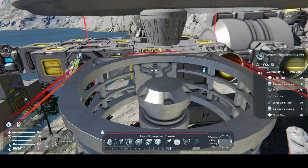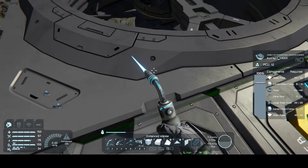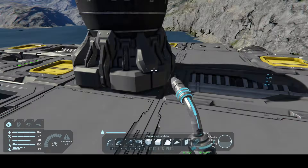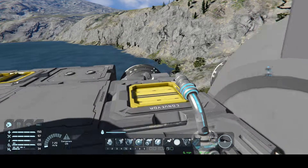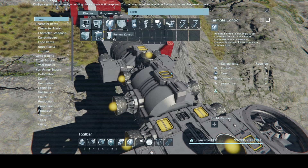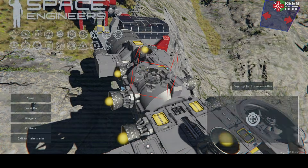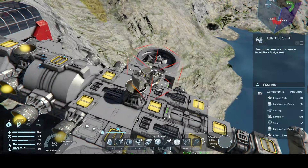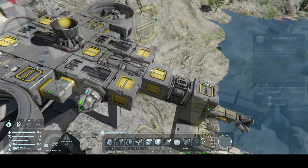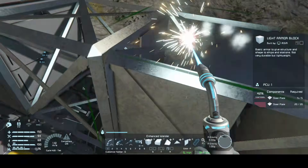To give us some boost in gravity, we add two flat atmospheric thrusters — one block in front of the most forward small hydrogen side thruster we added, attached to the small cargo and battery. We now have a functional ship. The only thing stopping you from flying this is a control seat, so let's add that. Head to the straight armored conveyor all the way at the front, add two armor blocks forward, and on that forward most one, put a control seat.